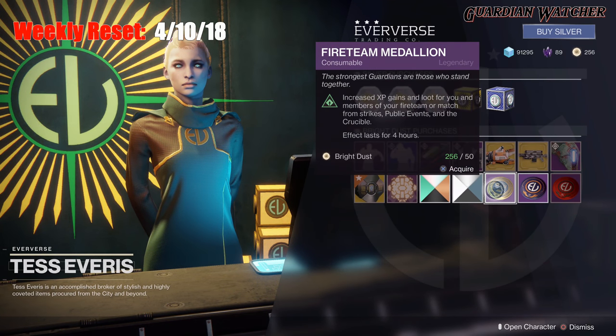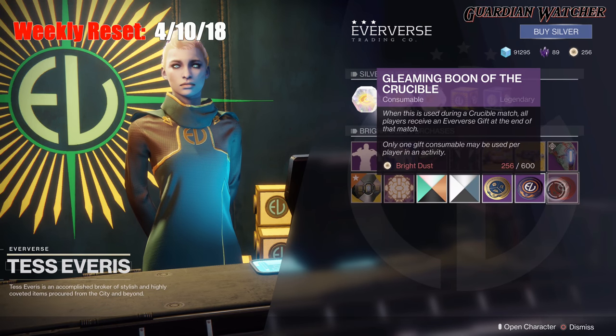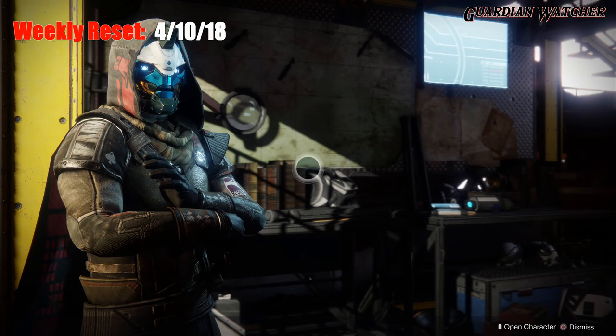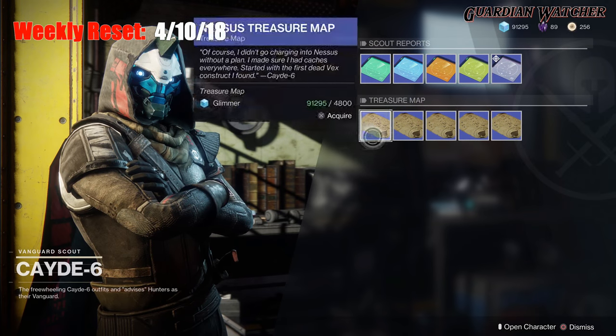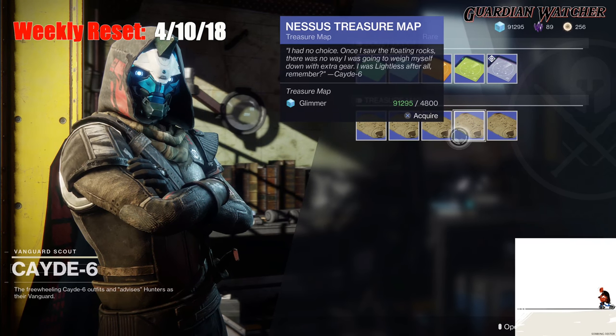Last but not least, we have your Fireteam Medallion, your Gleaming Boon of the Vanguard, as well as of the Crucible. Don't forget to visit Cayde-6 to get these wonderful treasure maps that he has — it is on Nessus for this week for the wonderful low price of 4,800 Glimmer.